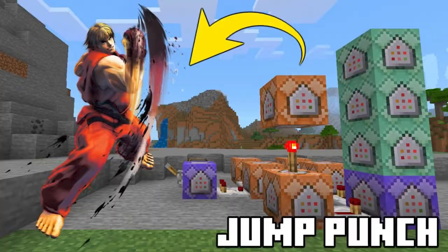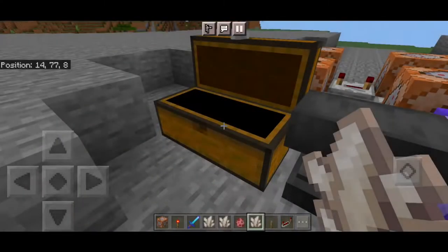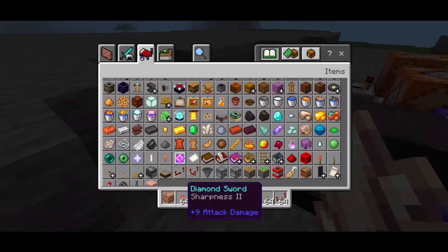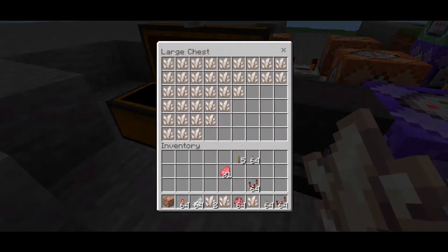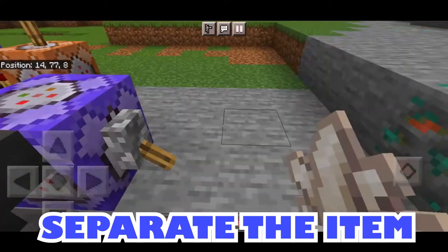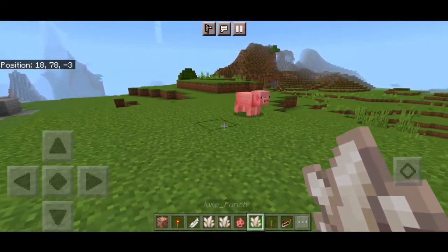Alright, just like you see in the thumbnail and in the title, we're gonna do the explosive jump punch here in Minecraft Bedrock. Basically what we're gonna do involves a specific item — you can choose any item from your inventory. You can rename it using the anvil. For example, choose a feather, go to an anvil, and rename the feather to 'jump_punch'. After that, you'll need to separate the items so you only have one at a time.